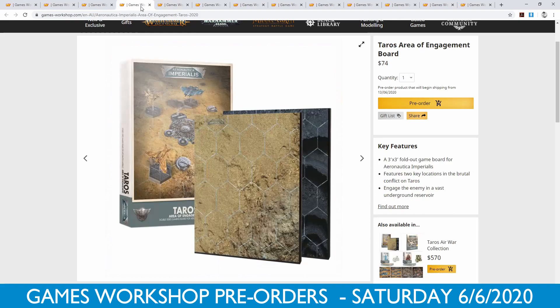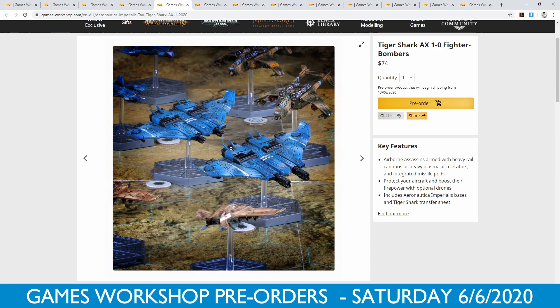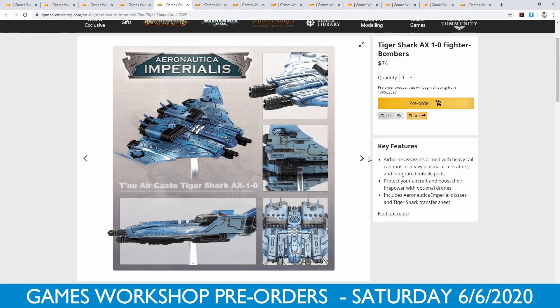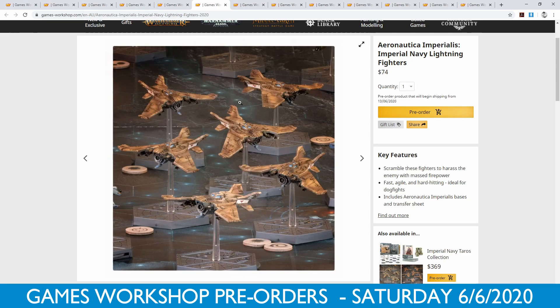We've looked at some of these already, but there are variations. We've got the Tiger Shark AX-10 fighter bombers again, so there's even more variation — they've got some bigger guns on them, as far as I can tell. I'm really not all that up on Aeronautica Imperialis or the 40k flyers, but I'm really just more interested in the models, to be honest.